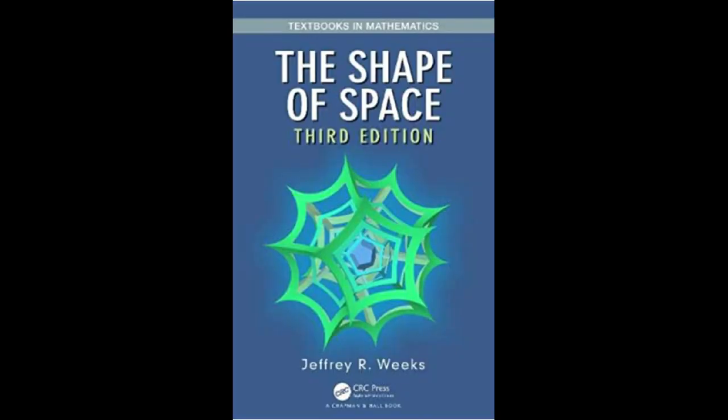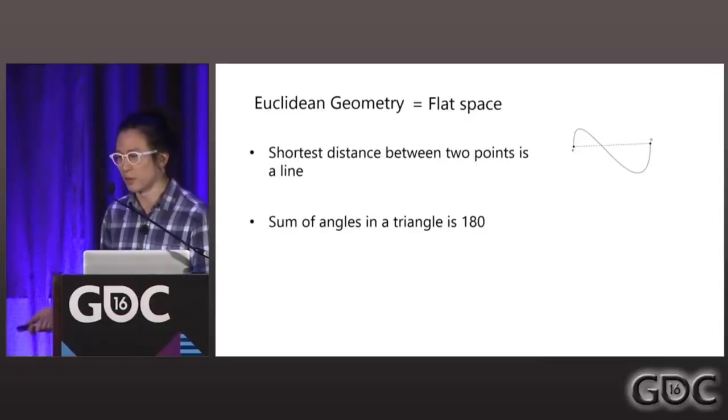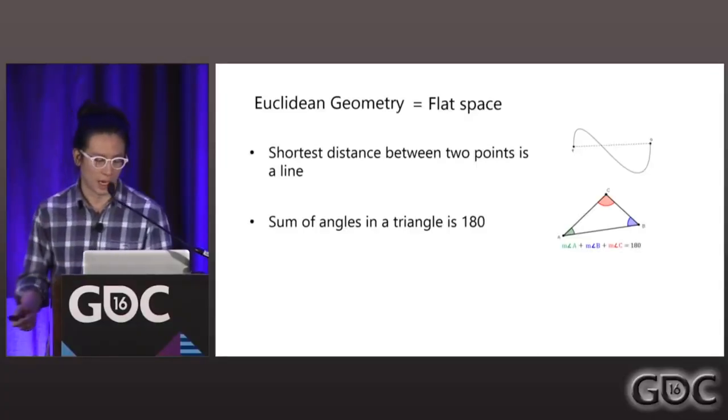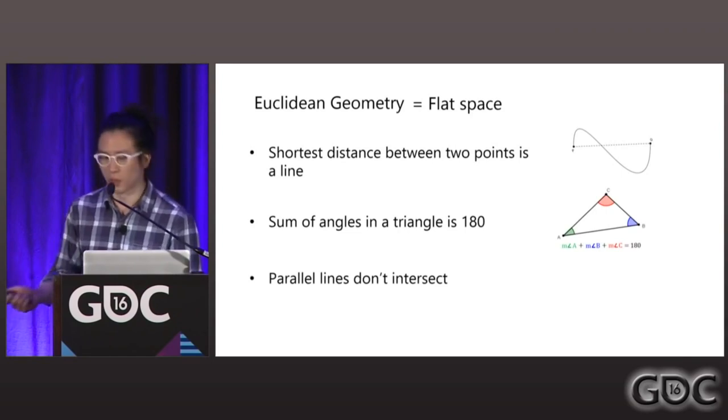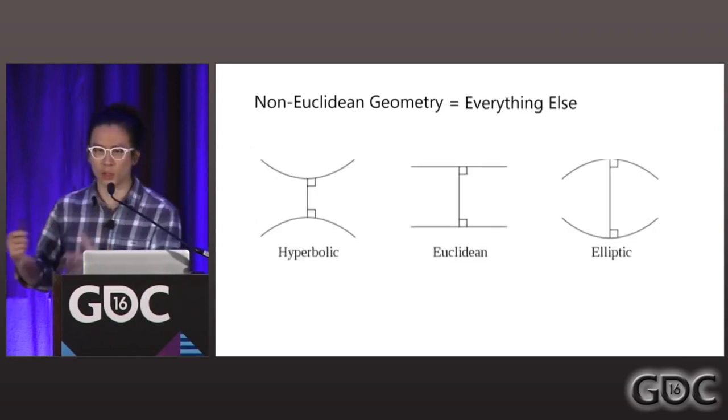In Geoffrey Weeks' book "The Shape of Space," he illustrates the physical properties of exotic space in fascinating detail, guiding us from Euclidean to non-Euclidean regimes of reality. Euclidean geometry is the geometry we are most familiar with — the geometry of flat space, where parallel lines never meet and triangles add up to 180 degrees. Non-Euclidean geometry, on the other hand, is anything else.